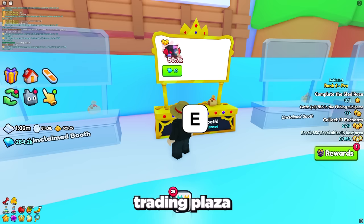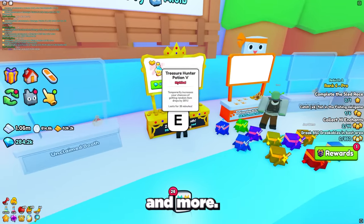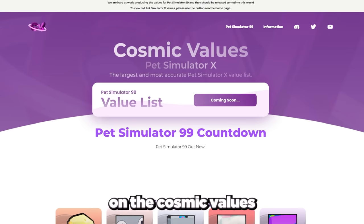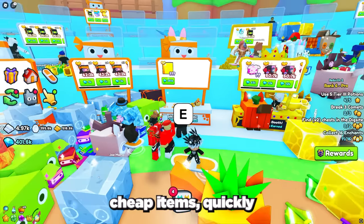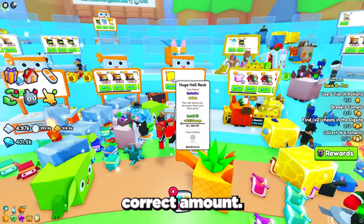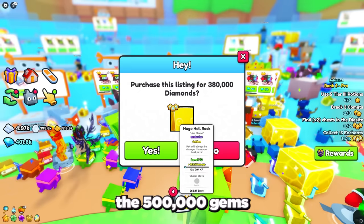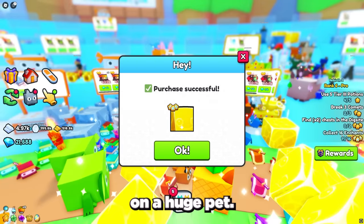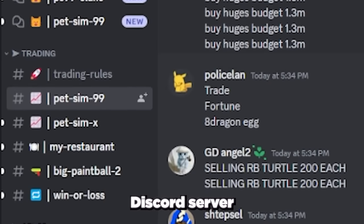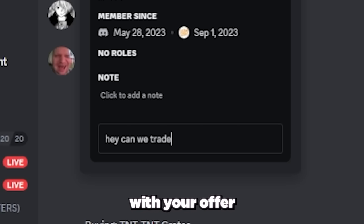Sniping could involve pets, enchants, boosters, and more. You can check the prices of items either on the Cosmic Values website or the Big Games Discord server. When you find cheap items, quickly buy them and resell them for the correct amount, then repeat this process as many times as you can until you have the 500,000 gems to get a huge pet. Also, a quick tip: join the Big Games Discord server and search the trading chat for deals, then message the person with your offer and negotiate a lower price.